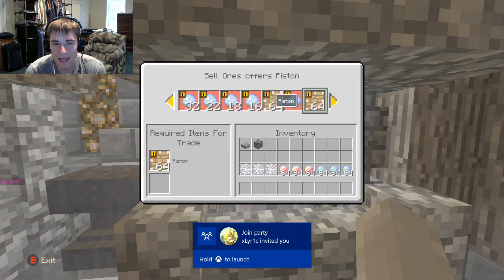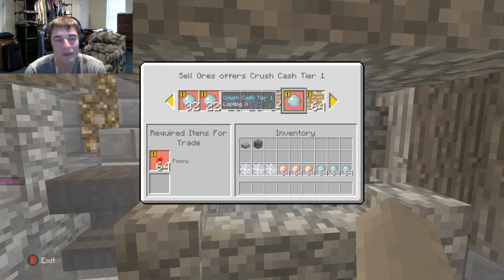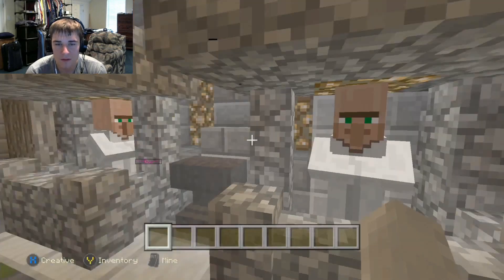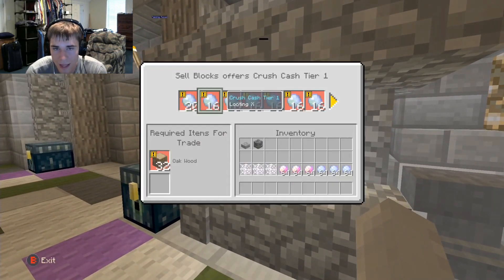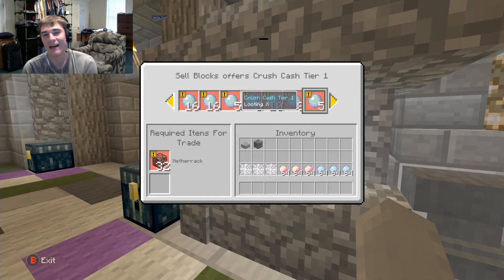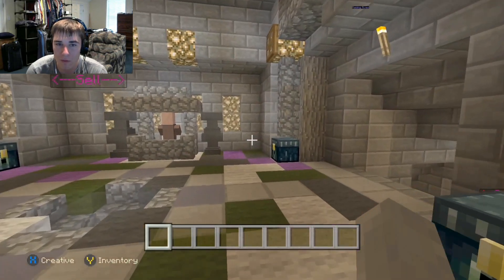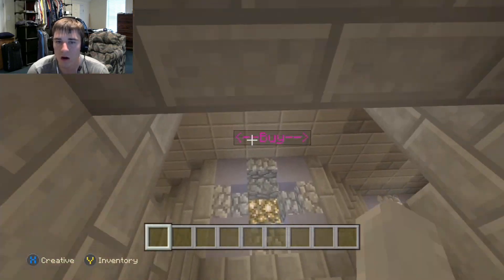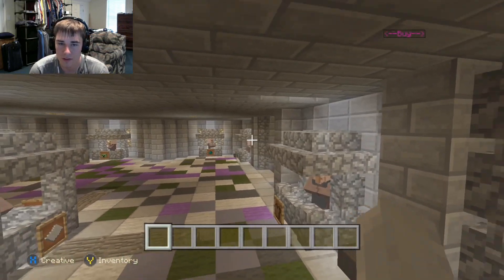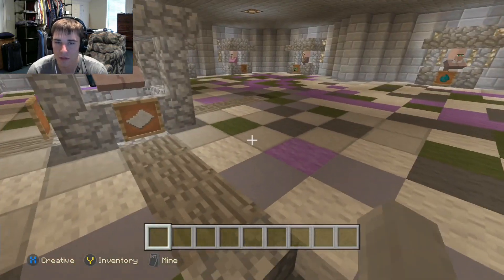Iron isn't as overpowered to sell, which I like. You can sell poppies now, which is great because our iron golem spawner produced a ton of them. For sell blocks, I personally asked him to nerf netherrack because in Season 2 it was just overpowered.